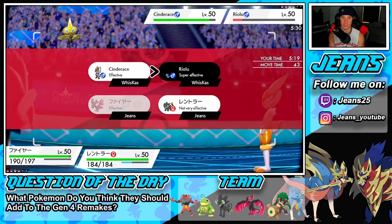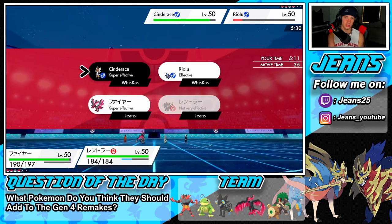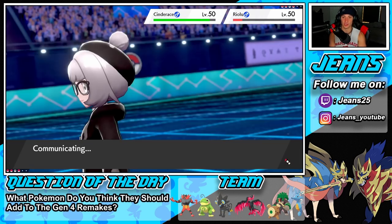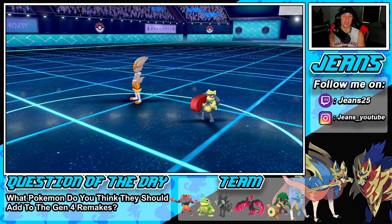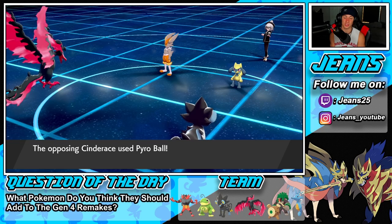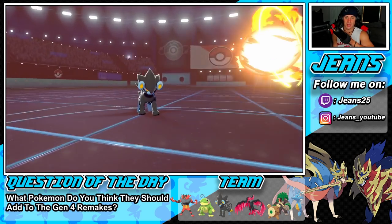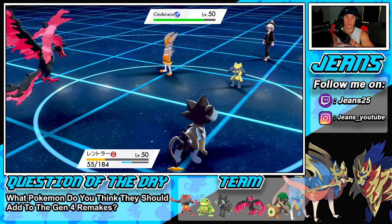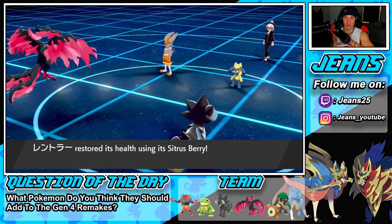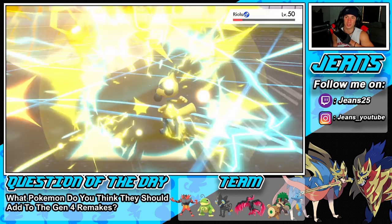Intimidate drops — I'm going to go for another Air Slash onto Cinderace, then Wild Charge the Riolu to finish it off. He does end up Coaching, so the big Intimidate brings him back to normal but gives the Defense boost. We have Special Attacking shots going in though. Wild Charge picks up the KO on the Riolu — get him out. Citrus Berry pops for Luxray — totally forgot about that — awesome.